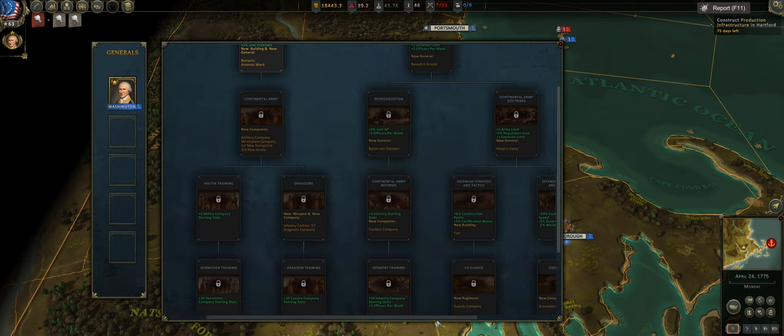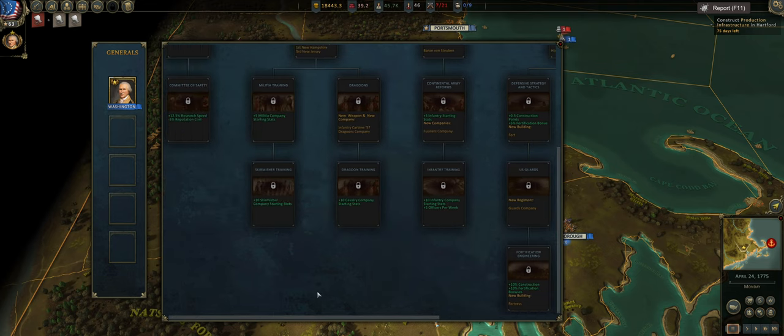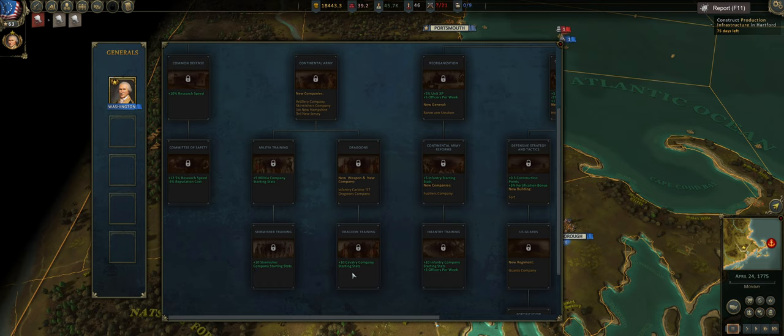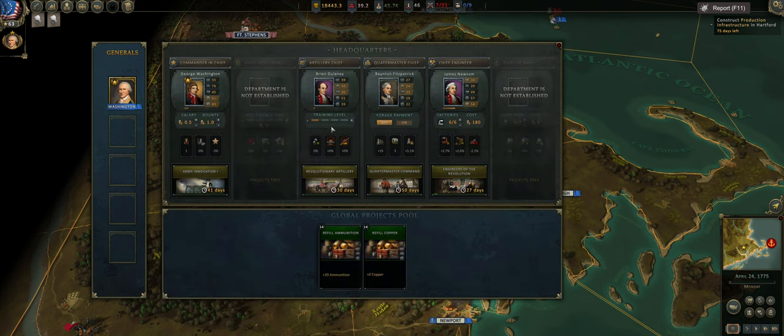Sons of Liberty plus 7.5% research tree is really good. We could go into Artemis Ward and Benedict Arnold right away. I really need Benedict Arnold ASAP because he gives you plus one general limit. The plan is: rush Benedict Arnold, then do the Sons of Liberty tree, then go back to Continental Army and down to Fusiliers. I am going to go a little bit broke because I want these factories to start pumping out weapons.